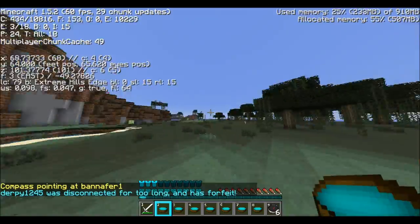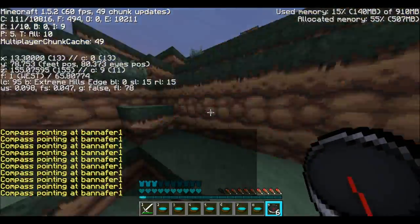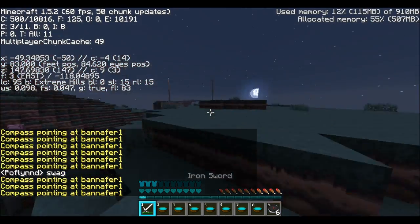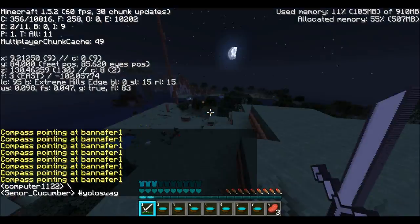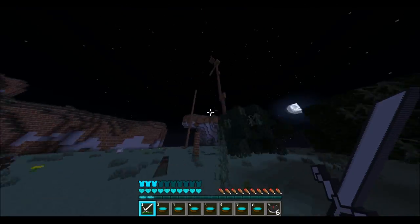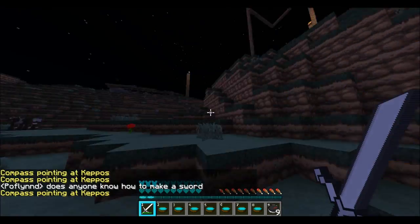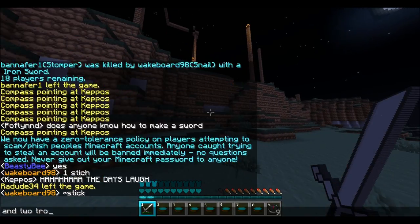Continuing the hunt and there was this guy in the tower. Unfortunately when he's that high you can't get him off your compass without going up there, which is quite a pain. I really did not want to go up there — I didn't have any water or a bucket to do MLG water — but I do end up killing him there really quickly. He was just trying to stack up.